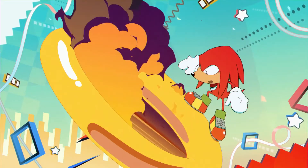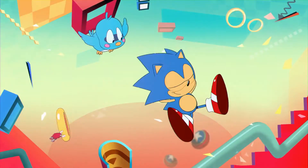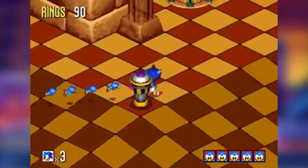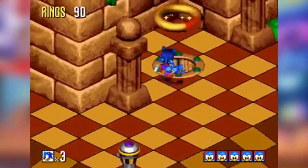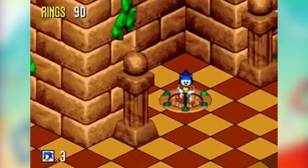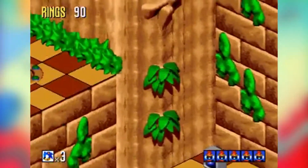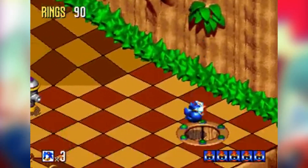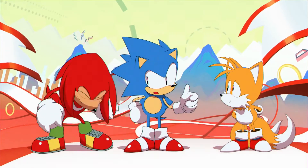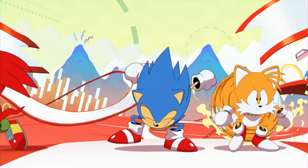On another note, when Sonic emerges from the warp ring, he is accompanied by Flickies. This is similar to the gameplay in Sonic 3D, where Sonic had to rescue Flickies and guide them to the giant ring at the end of each zone. This may just be a reference to that classic title, or could be a hint that we'll see some bonus for freeing more animals from badniks, or maybe some style of mission mode to find Flickies and take them to the end of each level. We only have to wait a few more days for Sonic Mania's release to find out exactly what goodies are in store for us.